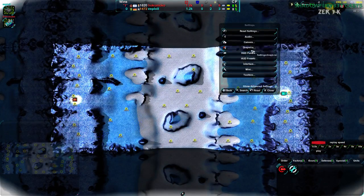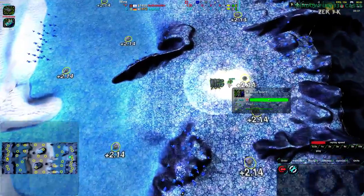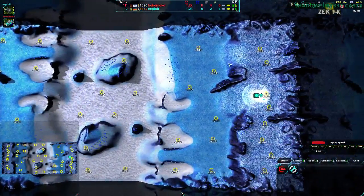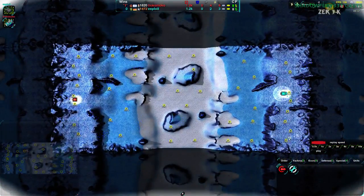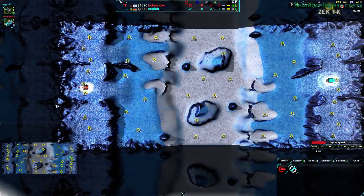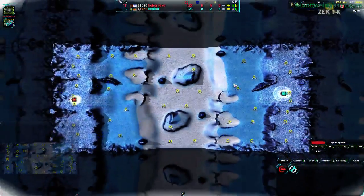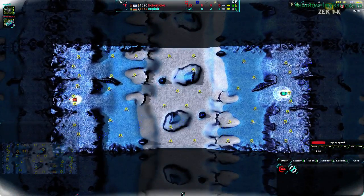It's a heavy econ map. This is a map you typically see go into the half hour mark. It's hard to get units across due to the size, but it is not impossible. It's also really bright, and I probably should have turned the brightness down slightly. Not quite so obnoxiously bright. Both players start out with the entire eastern and entire western side, both of them opting for the center, which is not a surprising choice because they're very near the main ramp.